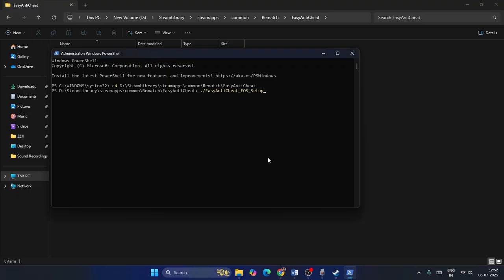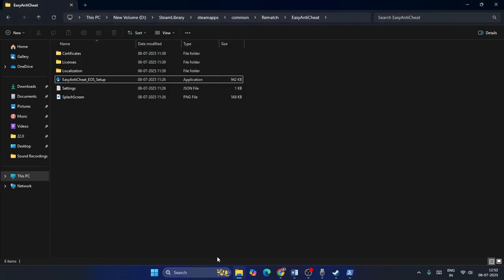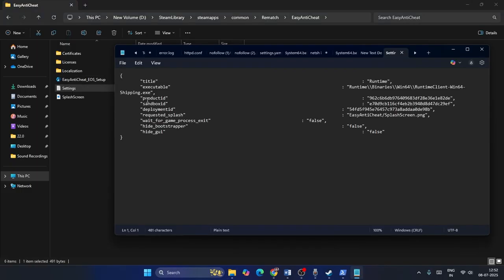Select and copy the filename, then paste it into PowerShell. After pasting it, add a space and type 'install', then add another space. Now you need to paste the product ID. To find it, go to the game folder, open the Settings folder, and copy the product ID shown there.